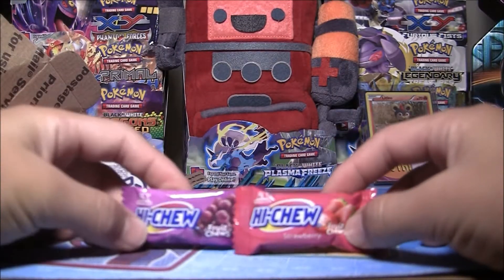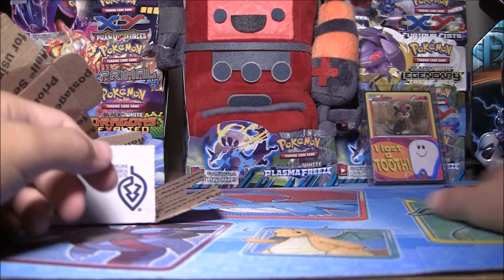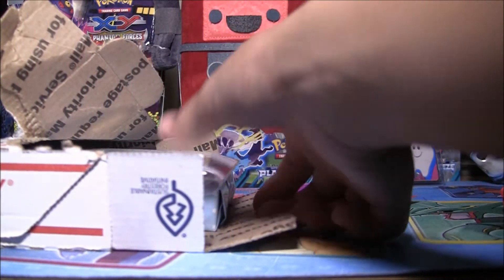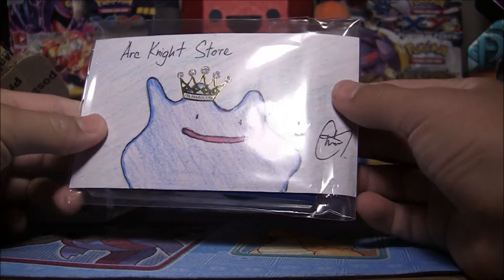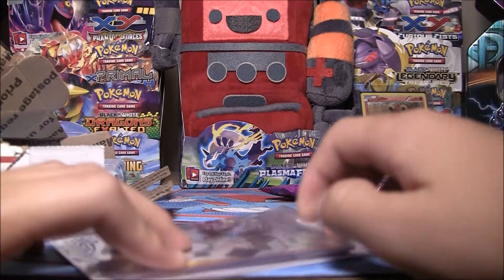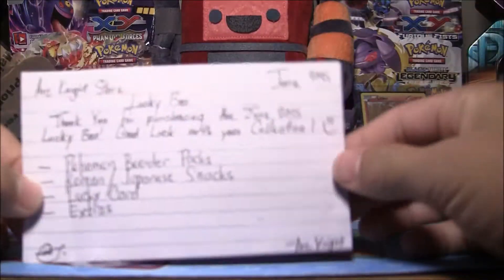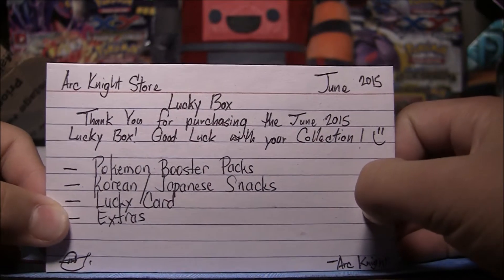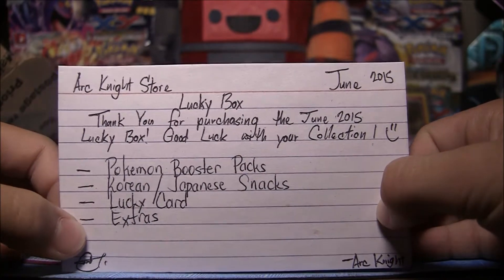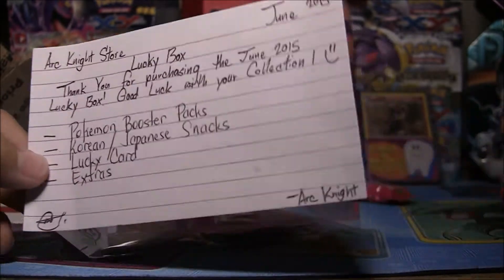So we got haikus - very nice. But I can't eat them because I have braces. So I'll just put everything back there and save that. Ooh, Ark Knight store. And this is the Ark Knight Store Lucky Box card: "Thank you for purchasing the June 2015 Lucky Box. Good luck with your collection." It comes with Pokémon Booster Packs, Korean/Japanese snacks, a lucky card and some extras. Very cool.